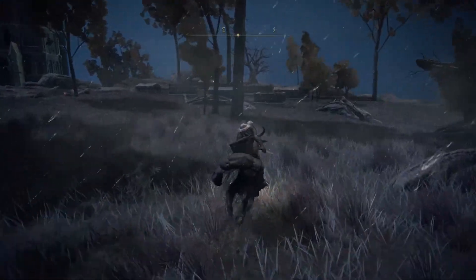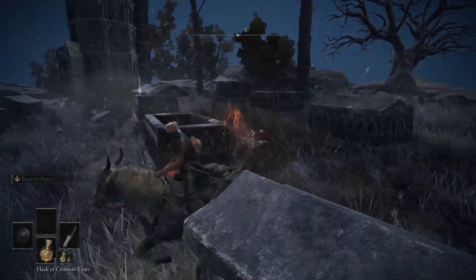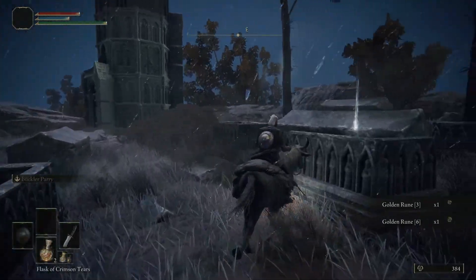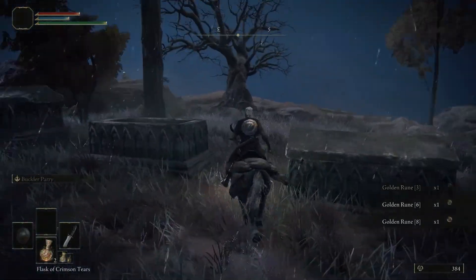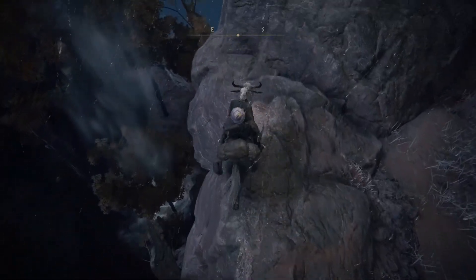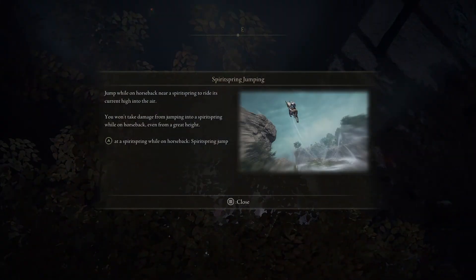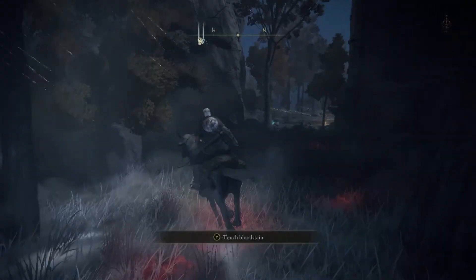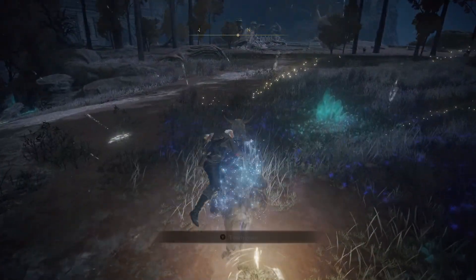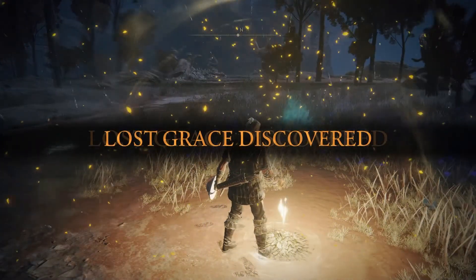First let's pick up all the runes here. Head down carefully — you don't want to take damage, you don't want to die. Jump onto this wind elevator and now pick up the grace so we have a very close spawn point in case we fail or get sent back to the bridge.